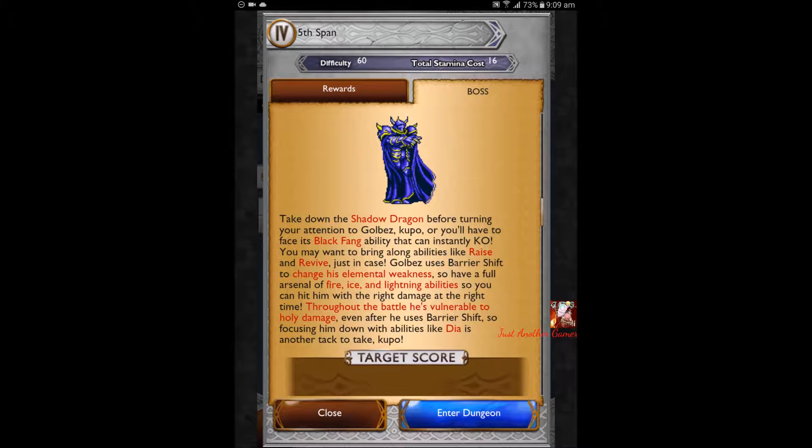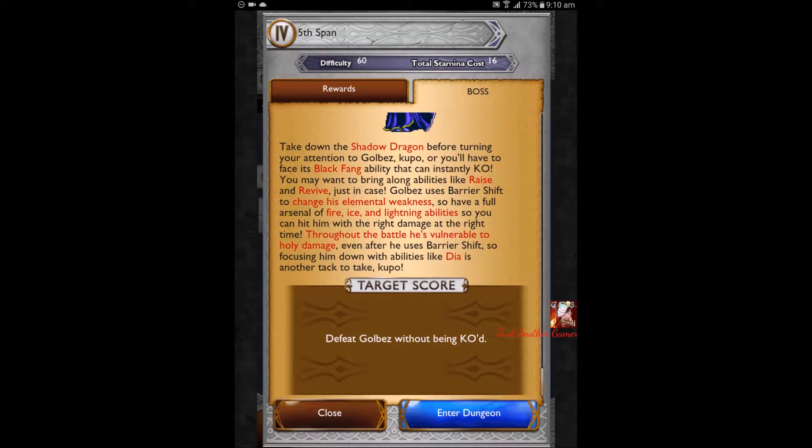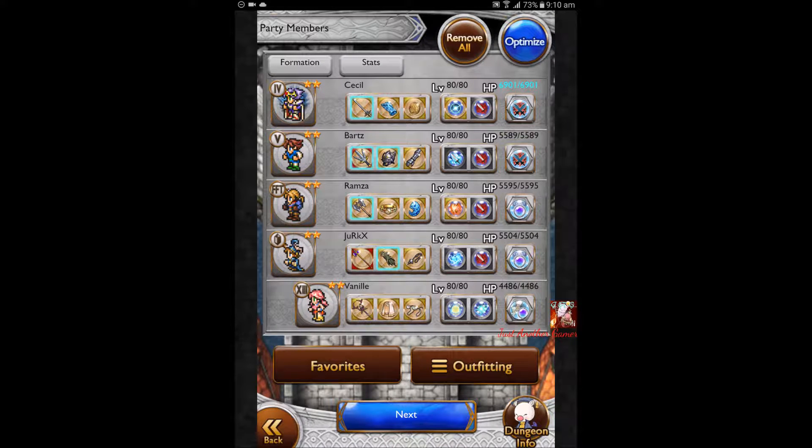He comes with this Shadow Dragon as per usual. He has this Black Fang ability which will lead to an instant KO, so I might just bring Raise or Revive — it doesn't matter for that case. Goldbears will use this elemental shift, so he'll be like with fire, ice, or lightning depending on the window period. He's vulnerable to Holy.